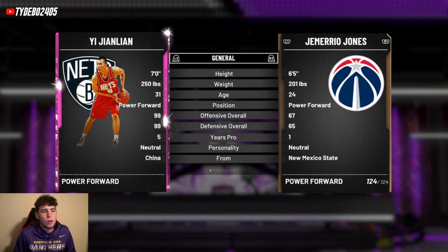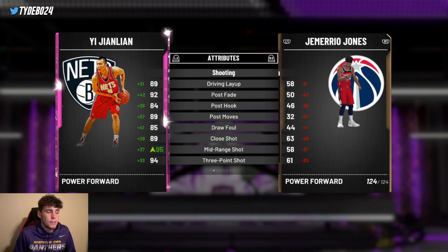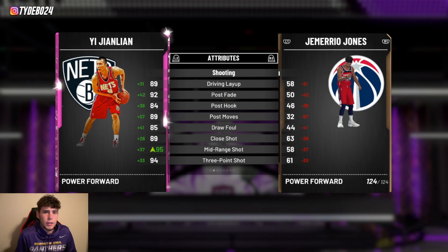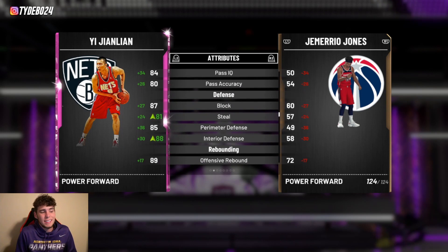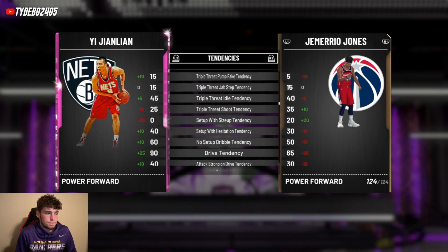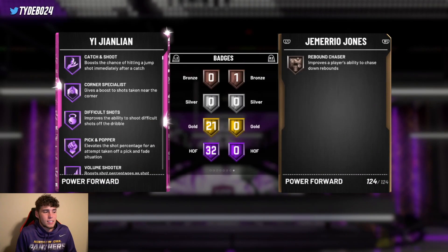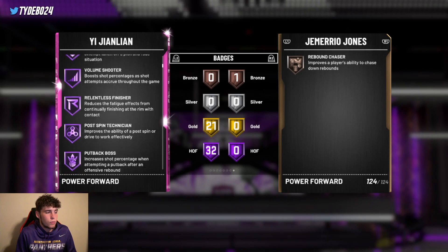Coming in at number eight, going for just over 40k, is Pink Diamond Yi Jianlian — seven feet tall. He can evolve but we're going with just the base Pink Diamond. For just over 40k MT this card is very good: 94 three-ball, 85 driving dunk, 86 ball handle. Defensively he's not going to be great but he does have 90 speed at seven feet tall and 87 lateral quickness. On-ball steal tendency is a 79.